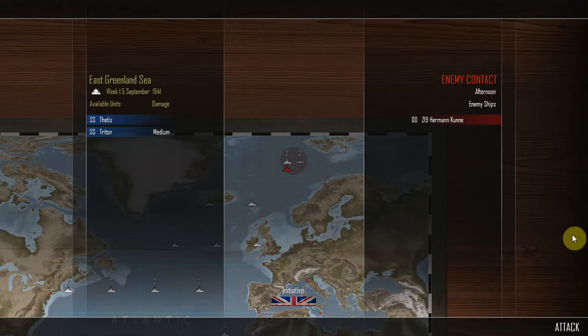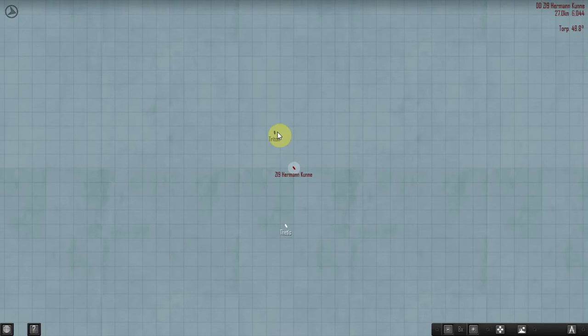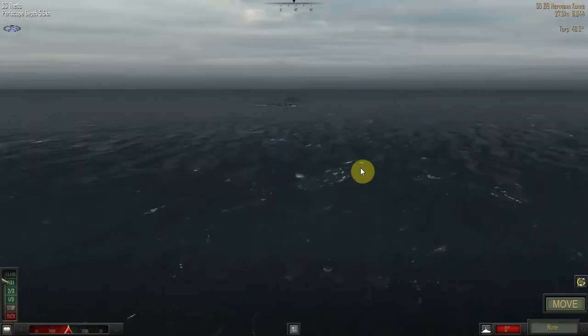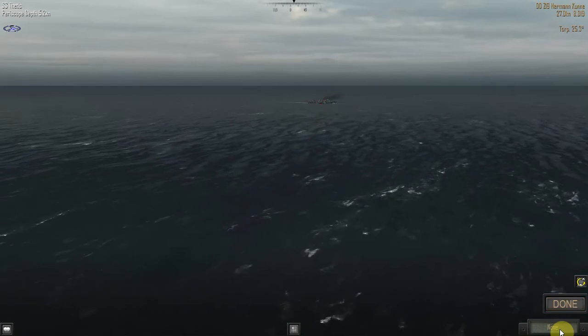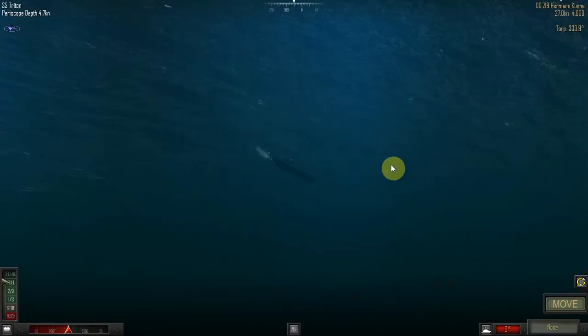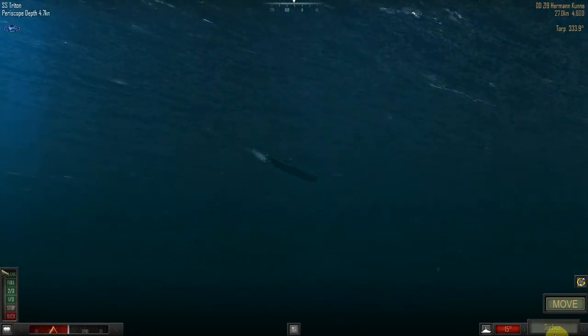Week 1.5 of September 1941, in the East Greenland Sea, with partially sunny weather. The submarines Thetis and Triton — with Triton having medium damage and Thetis having no damage at all — have intercepted an enemy contact in the afternoon: the destroyer Z19. We have the initiative. So Triton is over here at 8,000. I'm low-key tempted to keep you submerged for the time being, but I'm going to be a bit brave — I'll surface and open fire on the destroyer.